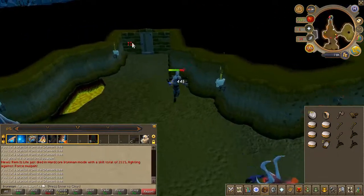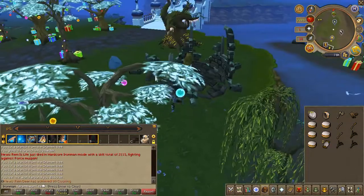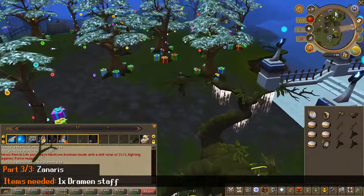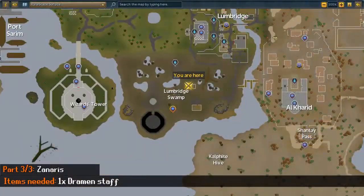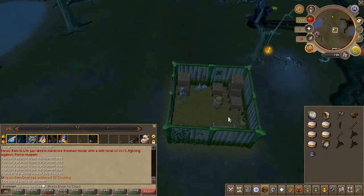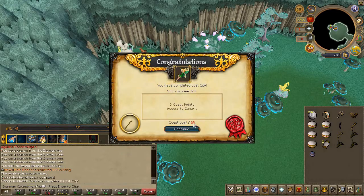Head to Lumbridge swamp, and just northeast of where you started the quest you'll find a small shed. Go ahead and wield your Dramen staff and enter the shed — and quest complete.